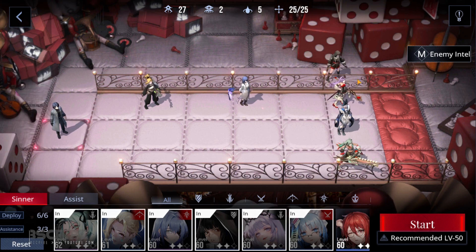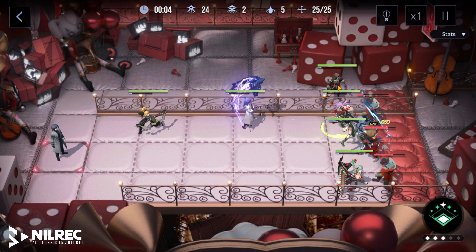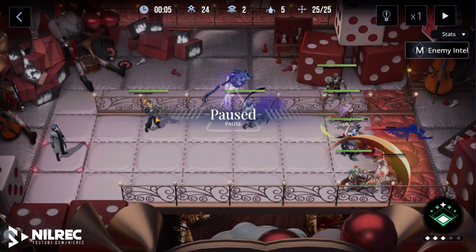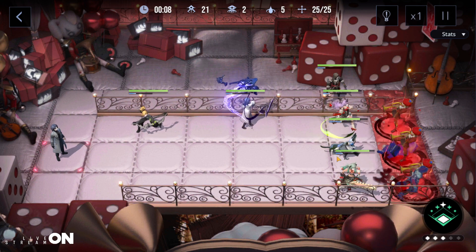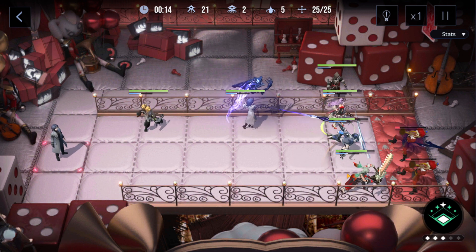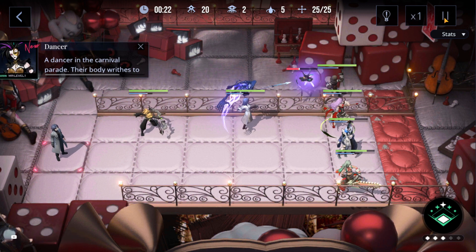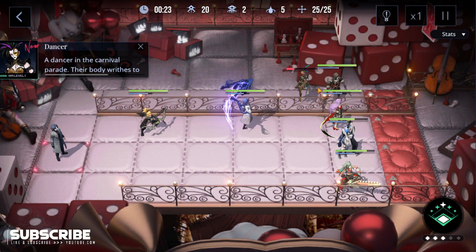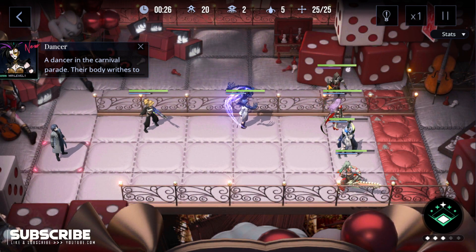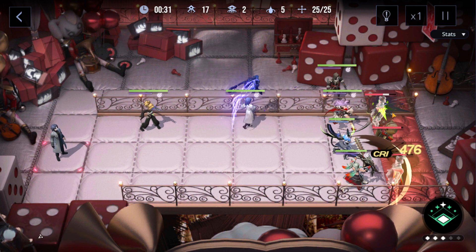There's an enemy on the top that just passes through your blocker. Since I have two units here that can attack that top lane, I don't have to worry about it — but for you, if your characters are at a lower level, it might be difficult. This is the enemy that just passes through your blocker, so KK isn't really the best choice here because she does have two block, but at the same time she doesn't deal that much damage.